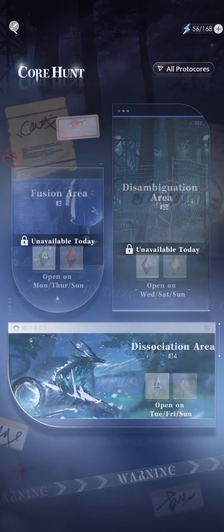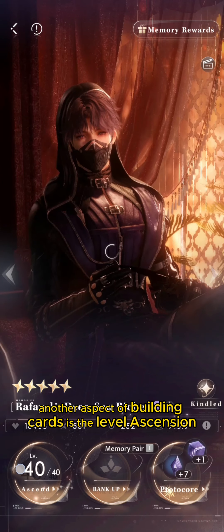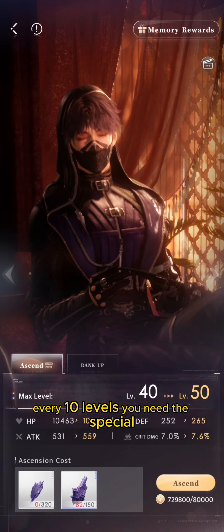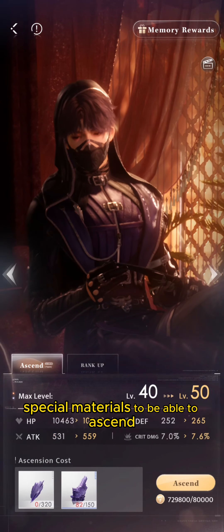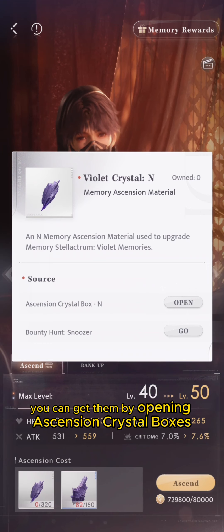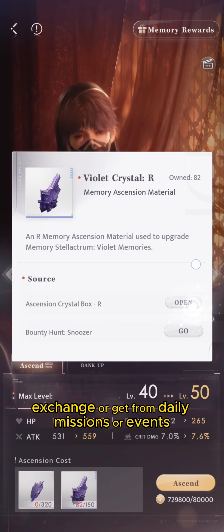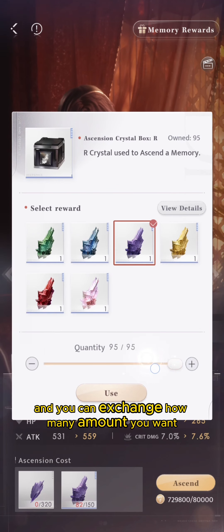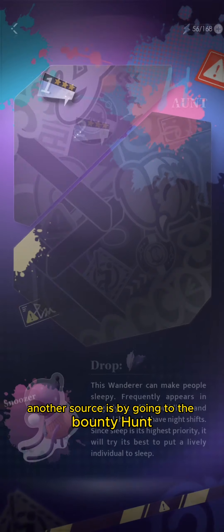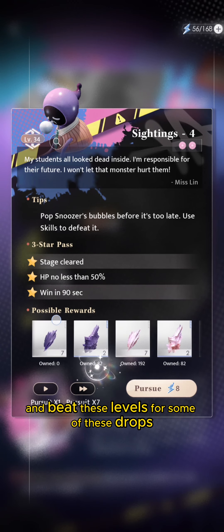Another aspect of building cards is level ascension. Every 10 levels you need special materials to ascend. You can get these by opening ascension crystal boxes, which you can buy, exchange, or get from daily missions or events. Another source is the Bounty Hunt, which is open 24/7 — beat those levels for ascension material drops.